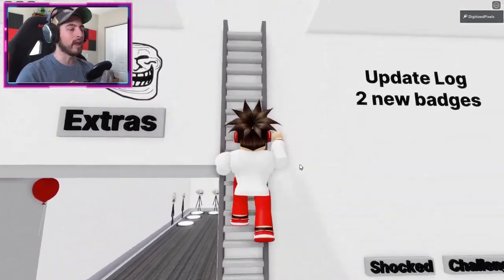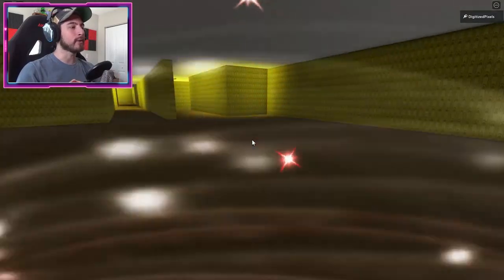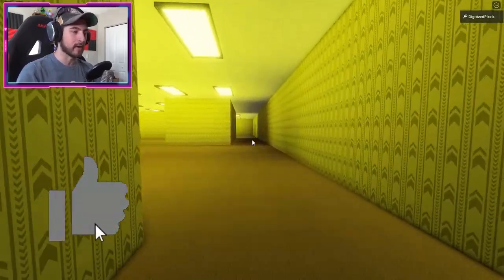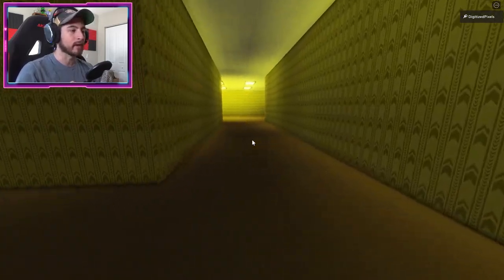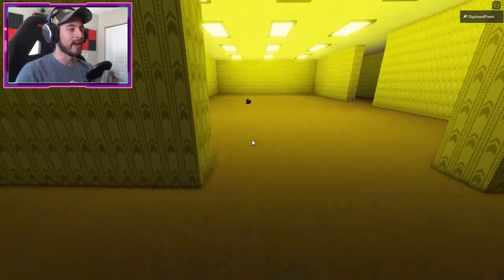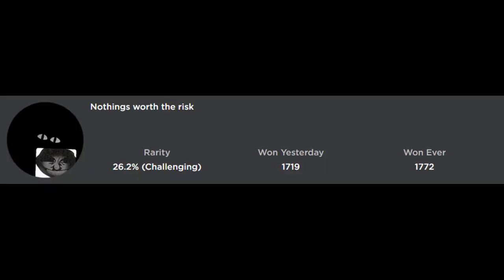To get the Today I Will ending badge, go back to chapters and chapter zero again into the back rooms. Find that same doorway — the one you used for the Escaped ending. This time go down the hallway directly in front of it, then go to the right and click on the camera. You'll get the Today I Will ending badge and see a slideshow of camera pictures.